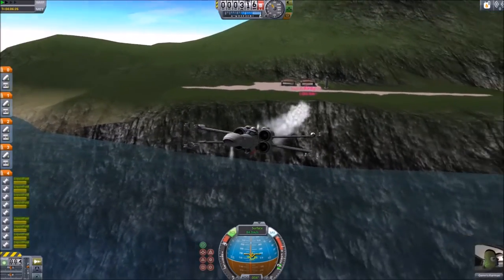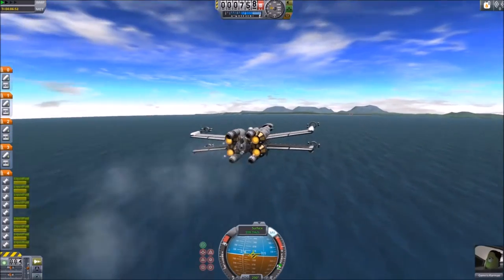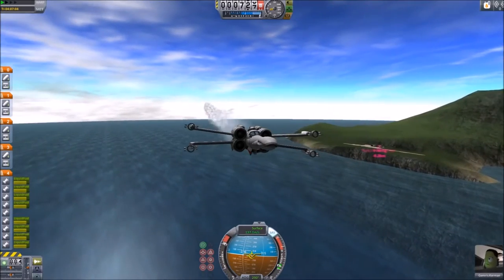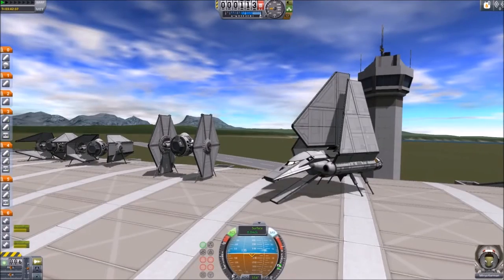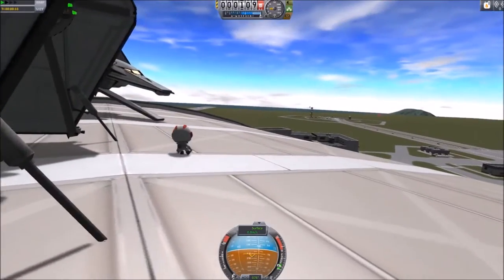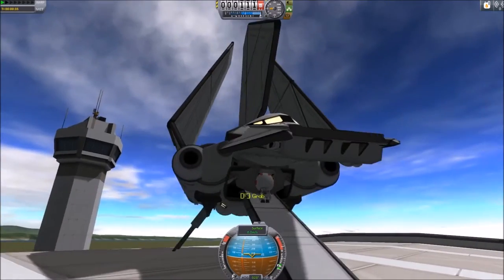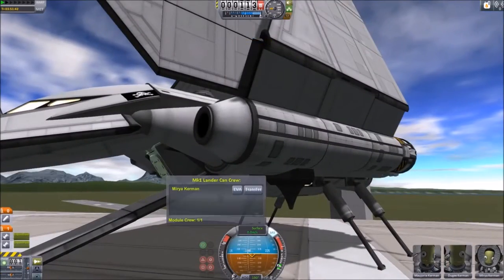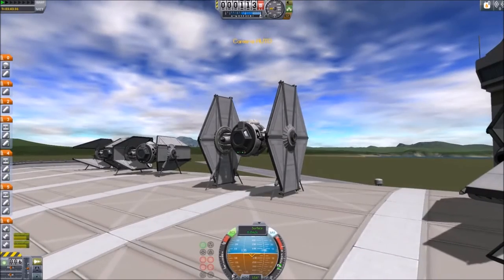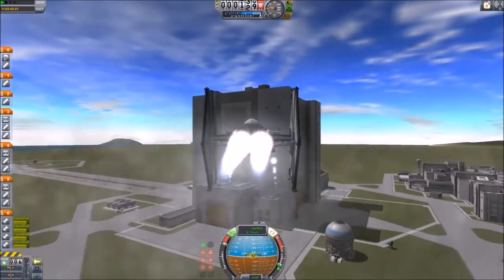So this X-Wing craft is taking off, going out basically on patrol — heading out over the water, doing a loop around and coming back if it doesn't encounter anything. But of course the Kerbal Empire is up to no good. They've got their own fleet together and there's something nefarious going on because they're removing their pilots from their fighters. If you've watched my previous videos, you know I remove all the pilots from any craft that has the potential of getting blown up. So we've got a TIE fighter taking off and heading in the general direction of an X-Wing — you don't have to be a rocket scientist to know what's going to happen next.